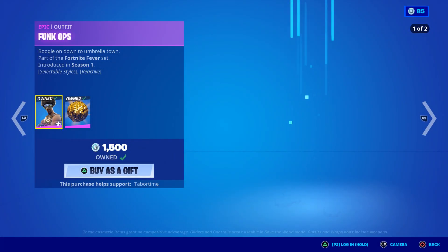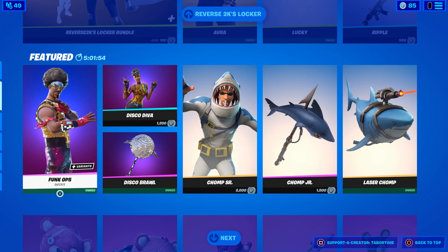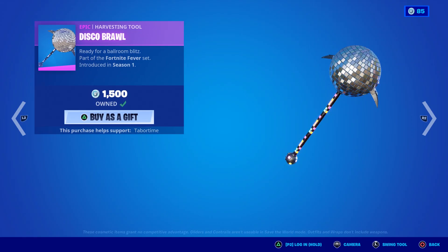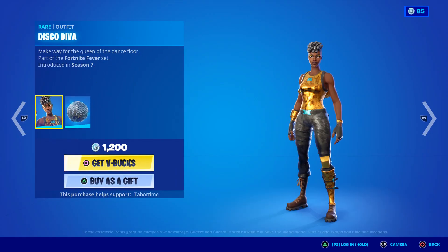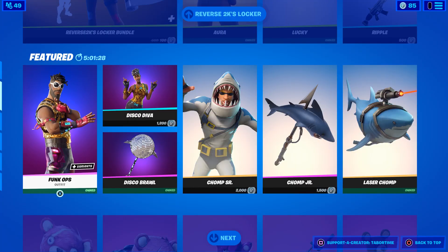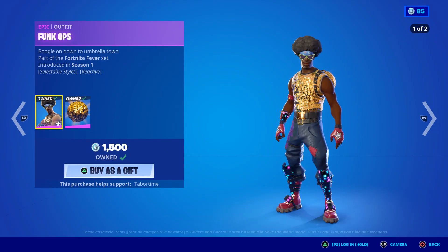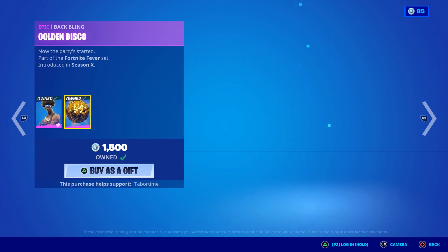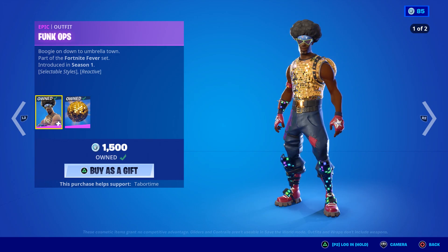Welcome to the 'How Is It Reactive' series. This episode covers the Funk Ops skin, currently in the item shop. The Disco Brawl pickaxe is secretly reactive, so both are covered in one video. The Disco Diva is not reactive at all — she's 1200 V-Bucks — so Funk Ops is the better pick: only 300 more, with two styles, a great back bling, and reactive features.